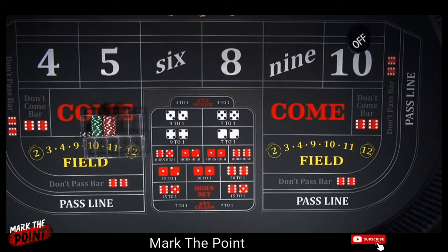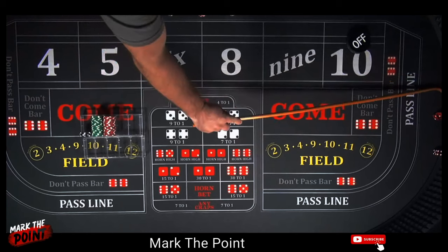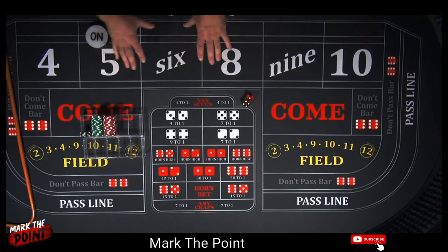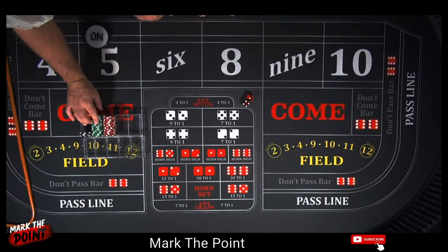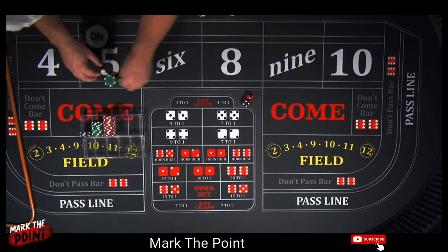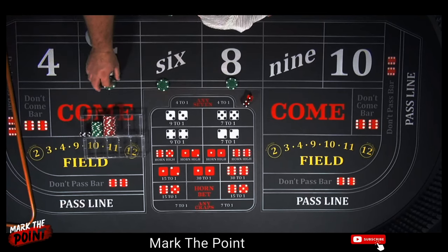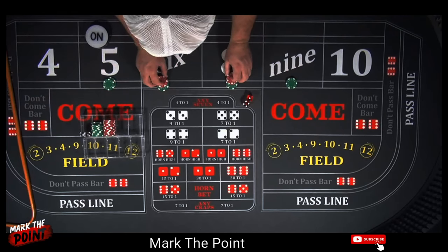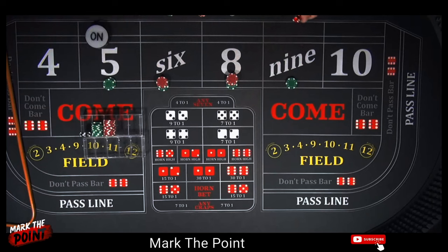Alright guys, we're ready to roll. Let's get a point established. Our bankroll today is a thousand dollars — it could be a little light going out for $220, but since we're pulling back so much money it should be okay. We're going to start off with fifty on each inside level and sixty on the six and eight. Placing all inside bets — let's go shooter.